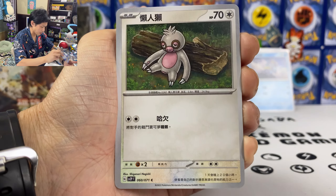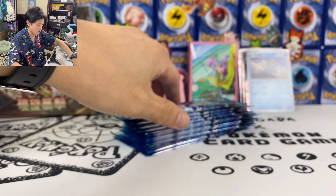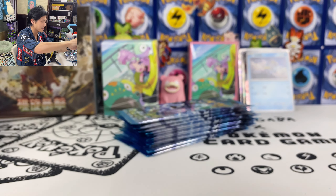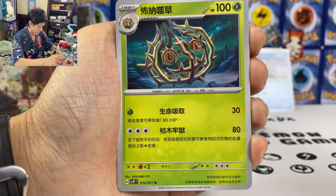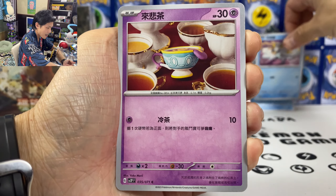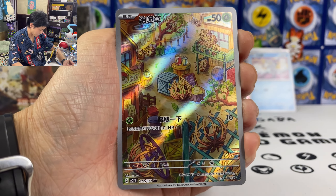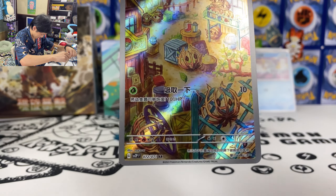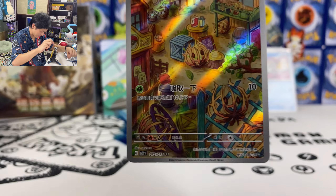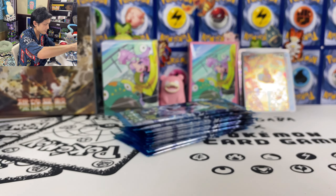We got Sudowoodo, Sitaro. Slag card, Serskid. And we got Giacomo — already pulled his full art cards. Brambleghast, Frigibax again, Dunspice — and let's not forget this card, it's by Soso, my favorite illustrator. I love the Espeon card that Soso did, from Eevee Heroes.